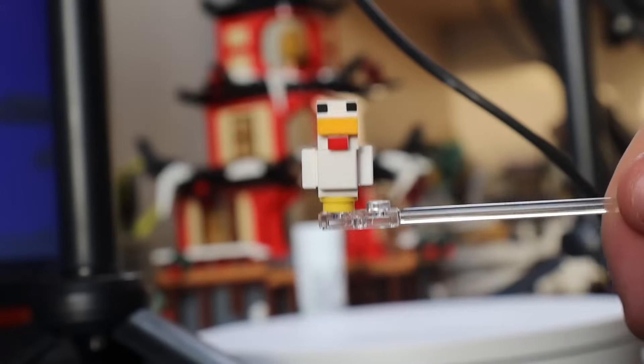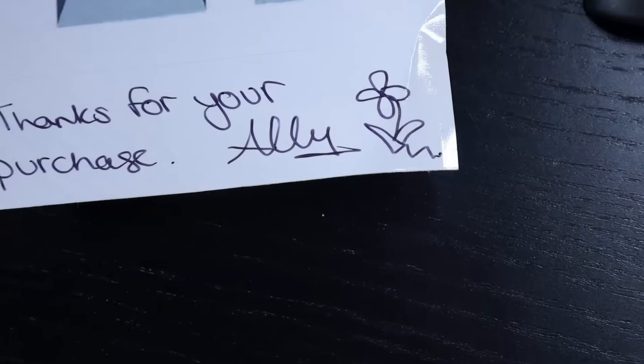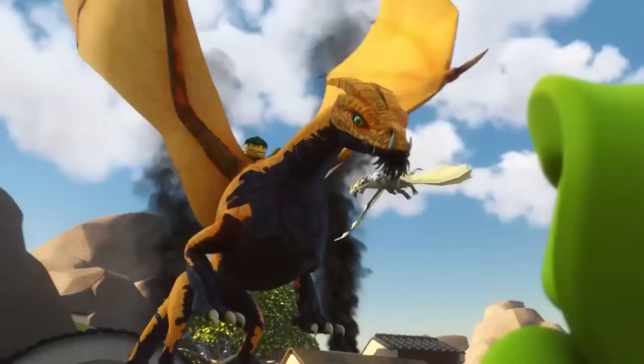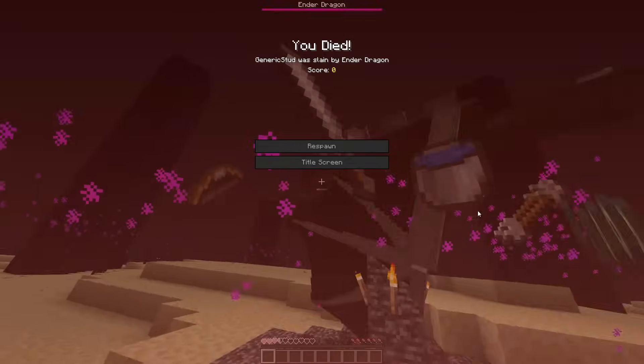I also got this iron golem, baby chicken, some random guy, and some Minecraft stickers. Ninjago is known for its dragons, which luckily enough also exist in Minecraft — which you'd know if you were good at the game like me. That was just lag, I swear.